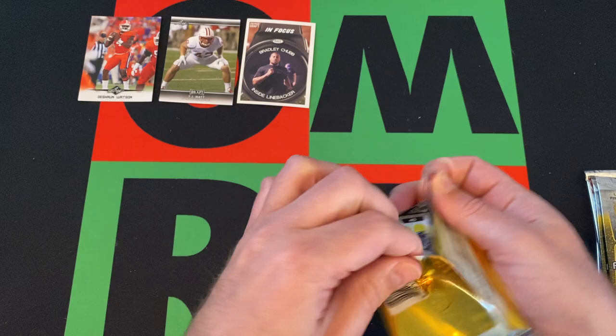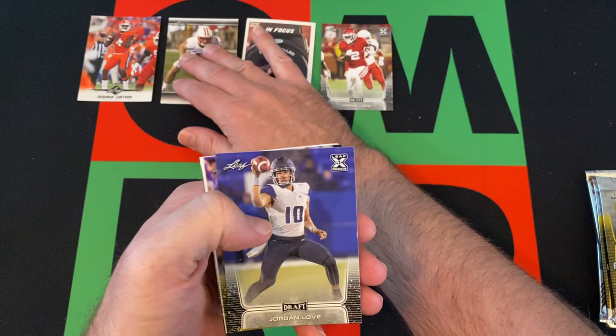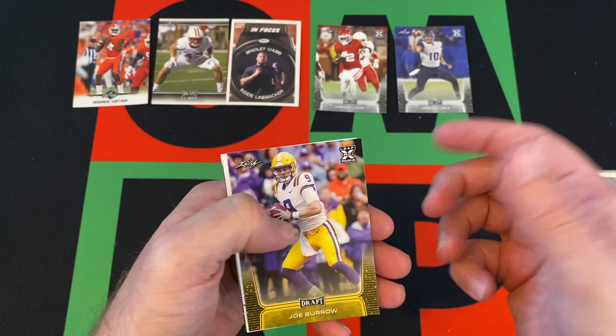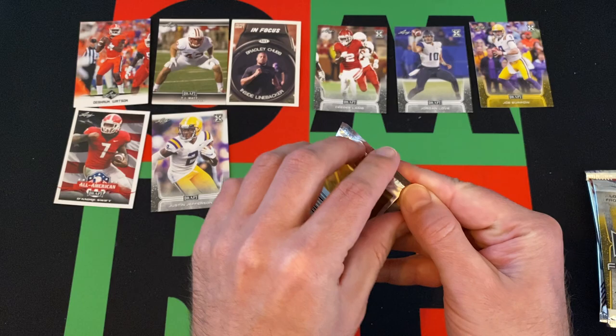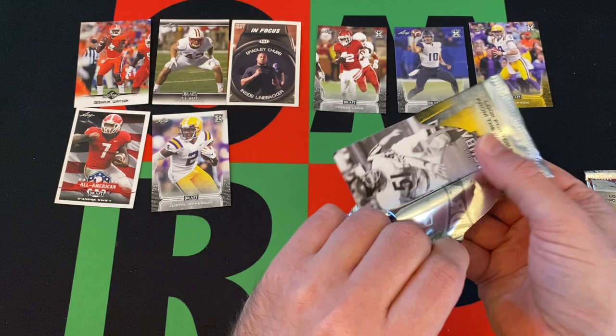Moving on to 2020 Leaf Draft — let's see what we can get out of here if anything. We got CeeDee Lamb, Jordan Love — which, Jordan Love now is an interesting one — Joe Burrow Gold, actually that's pretty good, DeAndre Swift, Justin Jefferson. Actually that was a fairly good pack. I know it's still just Leaf Draft, but if we're gonna get Leaf Draft, that's a pretty good pack to have.